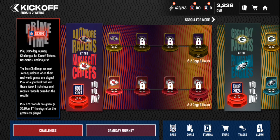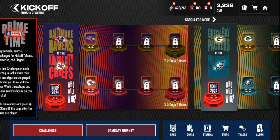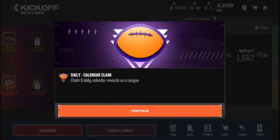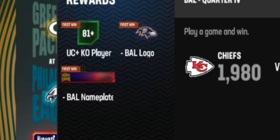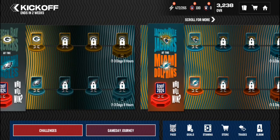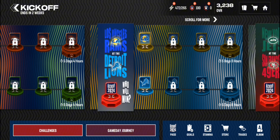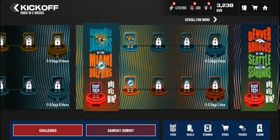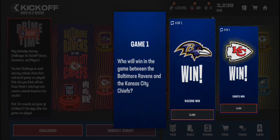Game Day Journey — this is going to be fun. Play the Game Day Journey event challenge for kickoff tokens, cosmetics, and players. At the end of each one it looks like you get about a kickoff logo, a banner, and a common-plus kickoff player. There's about 12 sets of these that give you about the same reward. Then there's also these 'who will win' picks — I'm going to do these first, then we'll get into the actual events.